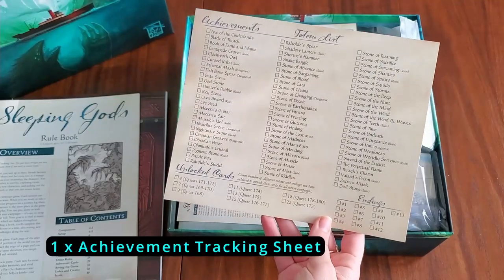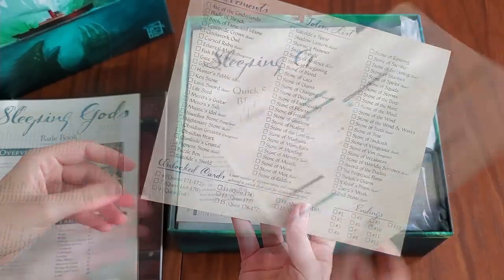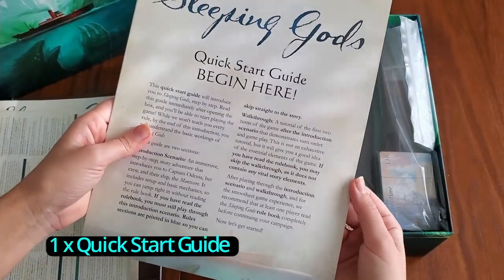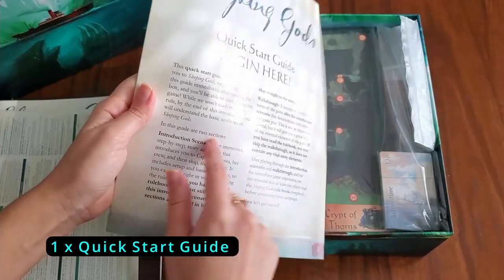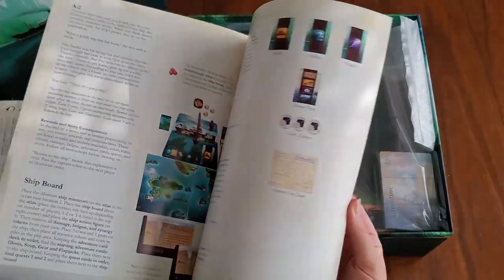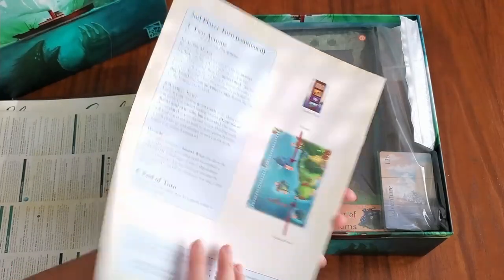This is an achievement tracking sheet — I'm going to laminate this bad boy and check off all the stuff. There's also a rules reference sheet, which is mandatory when the rulebook is that big. And then there's even a quick start guide — a condensed version of the rulebook with a nice walkthrough summary.